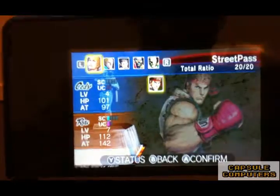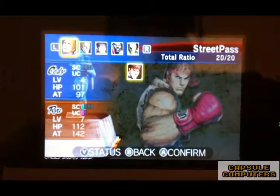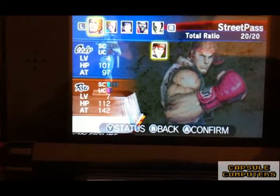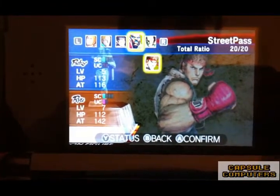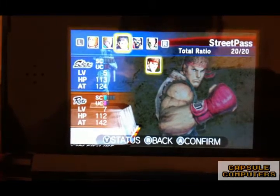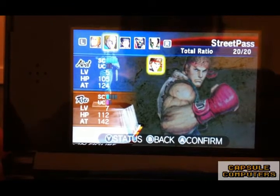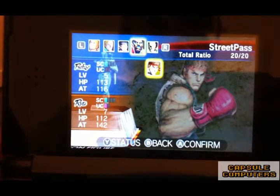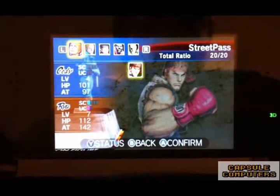So for example if I select Ryu — there you go — 20. See at the top here you've got 20. The way it works is you need to make sure your roster totals 20 ratio points. My first one is Cody, then Sagat at level 1, Balrog at level 5, Sakura at level 5, and Abel at level 5. If you calculate them: 4 plus 1 equals 5, then 5, 10, 15, 20 — so you've got to make a total of 20 points, and the total ratio is shown right there.